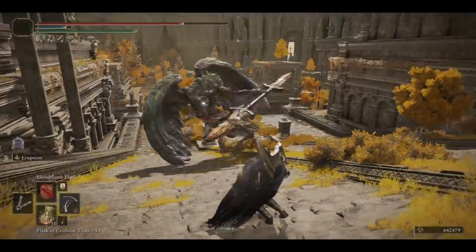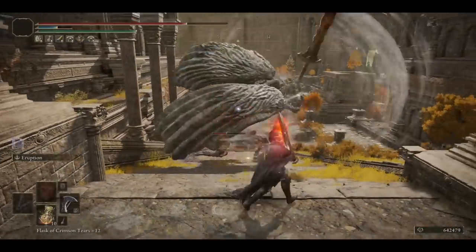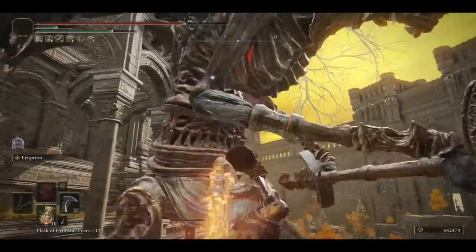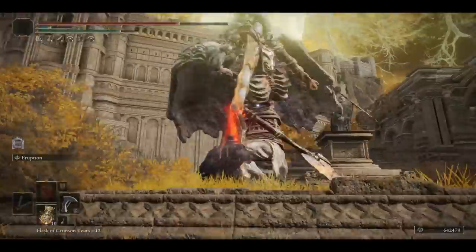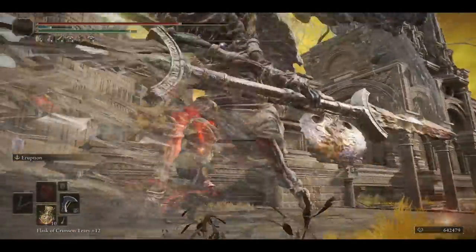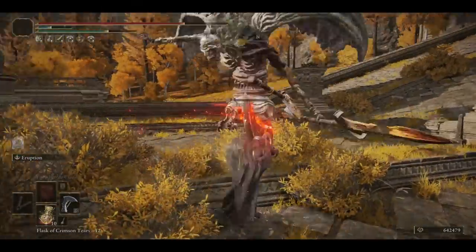However, having a shield means one of your hands is occupied. It means that you can't power-stance weapons nor two-hand them, which means you're going to be losing out on damage or poise damage. Two-handing a weapon and guarding with it allows for a more aggressive playstyle where guarding becomes an option when we don't want to dodge away or want to quickly counterattack. The weapon of choice for this build is the Beastman's Cleaver, as this curved greatsword has exceptionally high guarding stats.